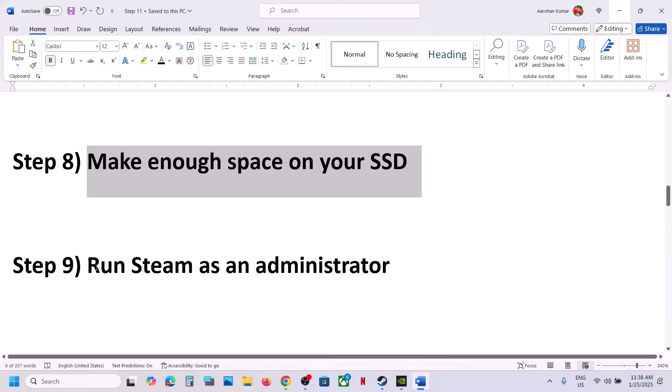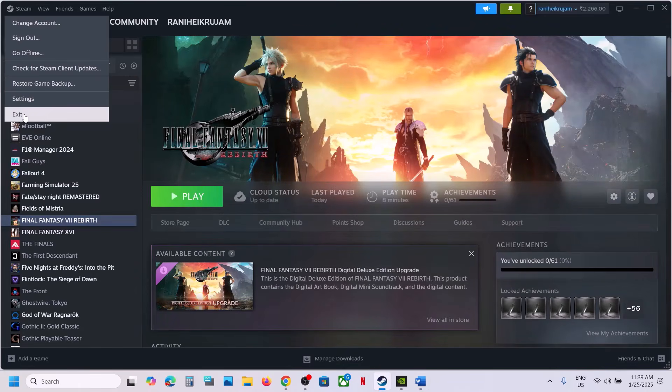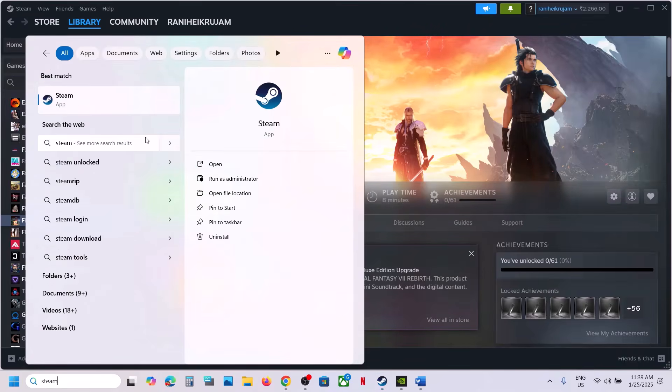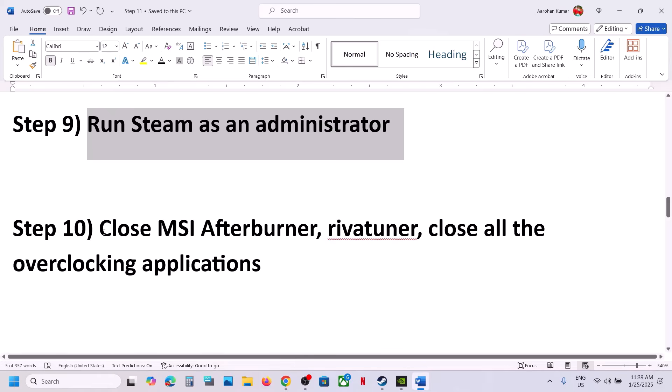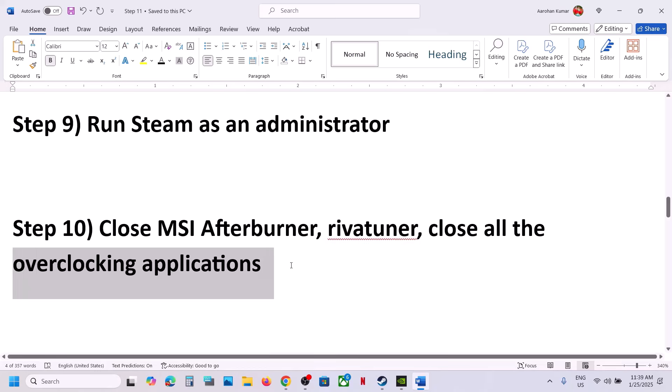The next step is to run Steam as administrator. Close Steam by clicking Exit, then type Steam in the Windows search box, right-click on Steam, and click Run as Administrator. Launch the game. Also, if you have MSI Afterburner, RivaTuner, or any overclocking application running, close it and then launch the game.